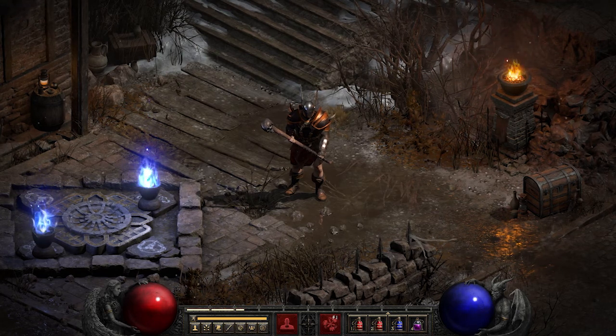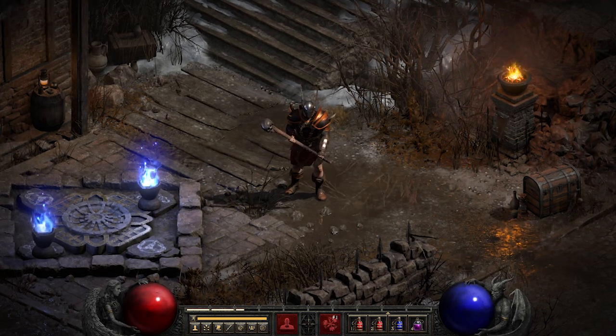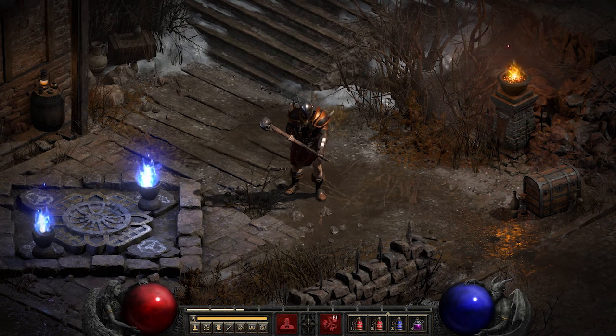At the startup of Whirlwind, you get two free hit checks, and these occur at the 4th and 8th frames. Remember, the game runs at 25 frames per second. After those two free hit checks, if you're using a very slow weapon with low inherent attack speed, doing shorter Whirlwinds will increase your damage because you'll be getting more of those free hit checks. I'll cover that a little bit more later.